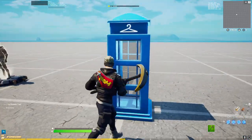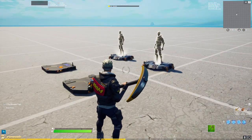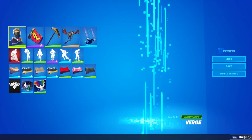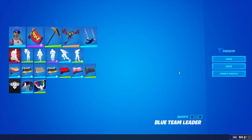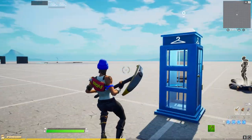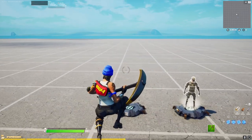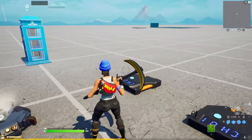As you might notice, you cannot change outfits in creative — you have to start a game, which is the only downside. So if we start a game, you can see that if I step on this trigger, the Verge skin pops up. Now we go into the phone booth and select a random skin — let's take this blue hat. As you can see, if we jump on the first device it's still the Verge skin, and if we jump on the second one we have the Blue Team Leader skin. That is basically all you have to do.